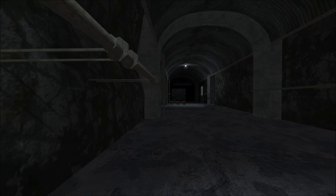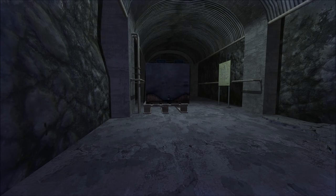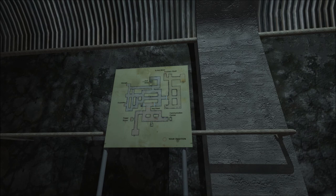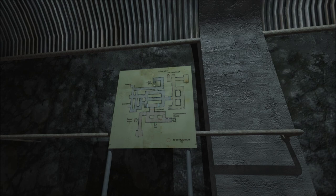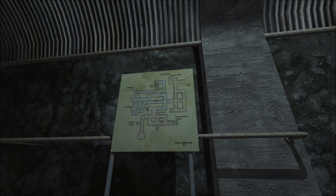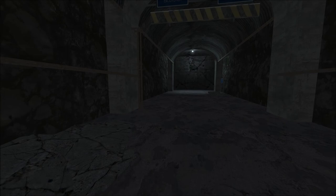I guess we're going to excavation then — that's really the only way, unless we want to go to the auxiliary shaft. We tried to go to storage but couldn't get in there. If we go up into excavation on the upper left-hand side, that might get us into storage. Let's give it a shot.